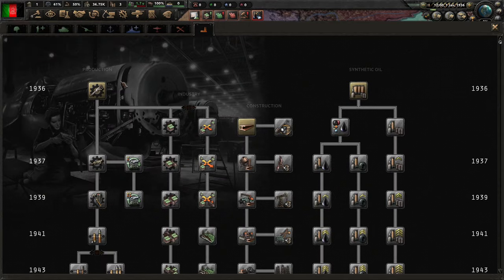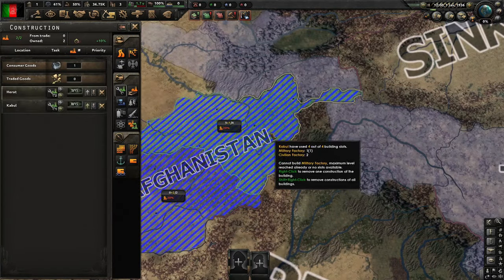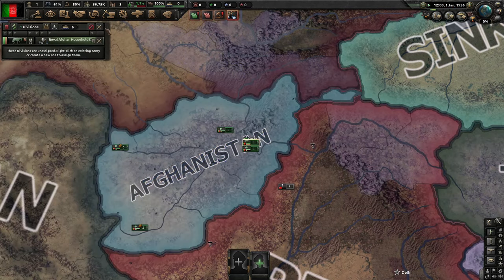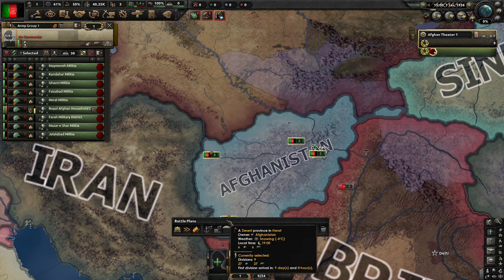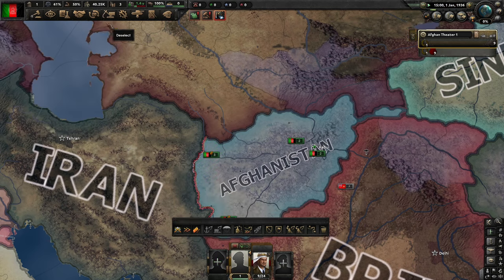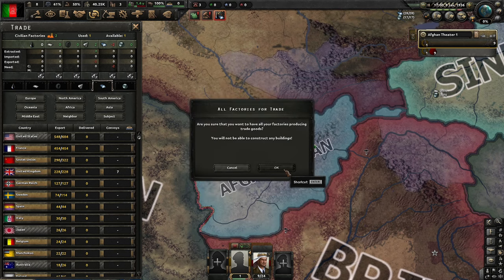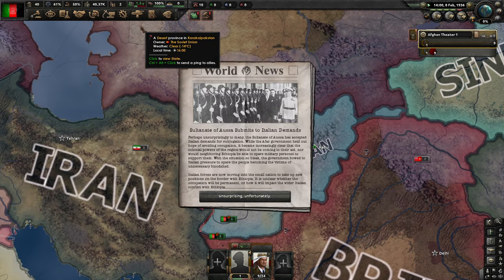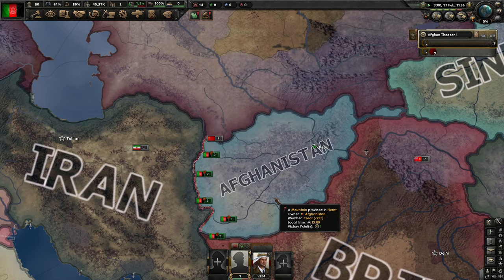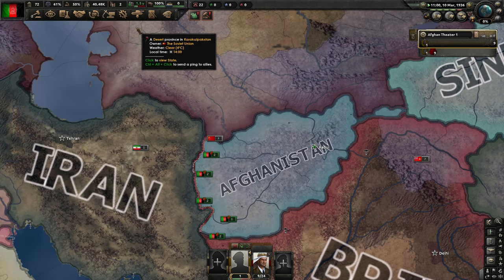Next we're gonna go for Production and Construction. We're gonna spam military factories on all of our states. We're gonna convert all of our military to the one that takes slower supply, and we're gonna move our entire military to the Iran border. Next we're gonna buy some steel because we definitely need some steel to get our military factories ordered. As you can see, Italy is in the middle of taking Ethiopia right there on screen and our focus is almost done.